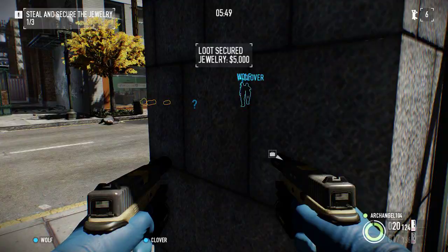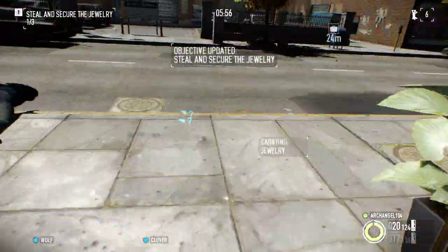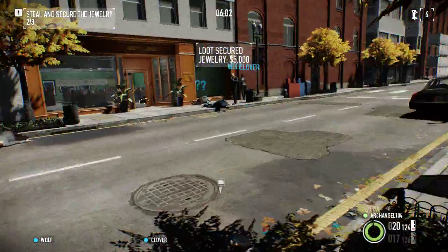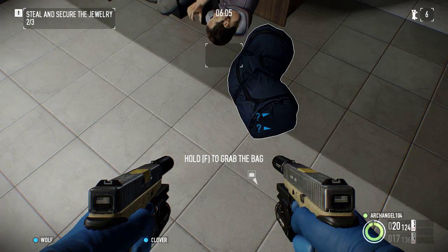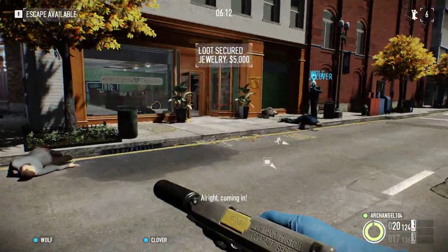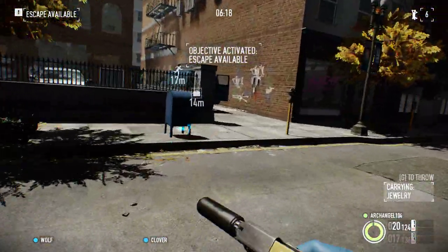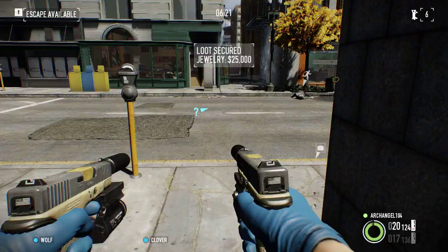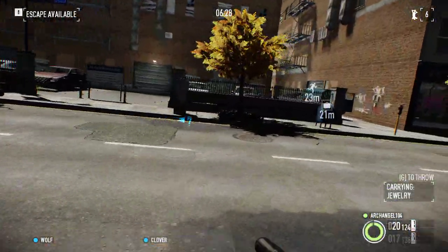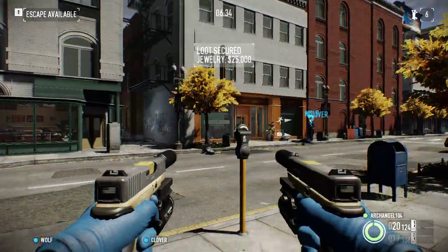What I recommend for skill set is probably Ghost and Fugitive — or as long as you have Ghost, you're probably good. As long as you have a suppressed weapon and an ECM, that's all you need. But it's really hard to do it solo — very hard. Escape's available. Just about done. And yeah, that's how you stealth it.